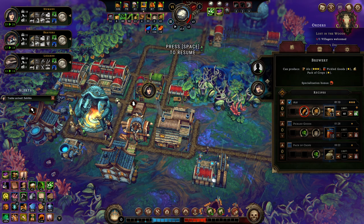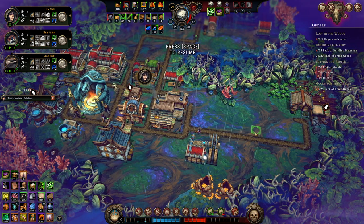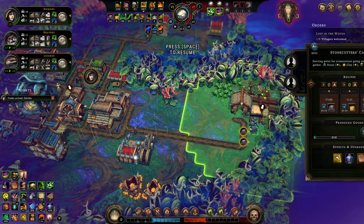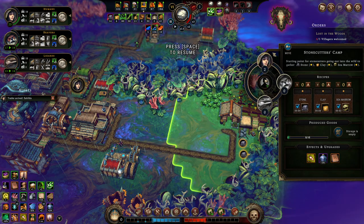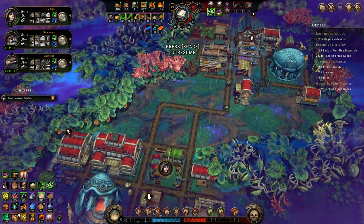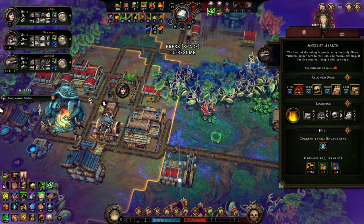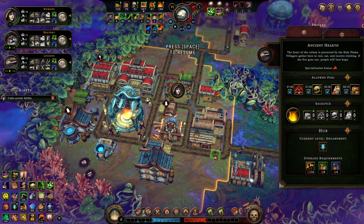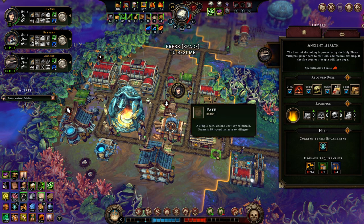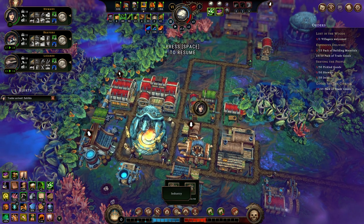Ale production has kind of gone down the drains a little bit there. All good. Let's reassign you to stone cutting. I could probably upgrade both of these into neighbourhoods quite quickly, especially with the plank production we already have access to — so let's do that.